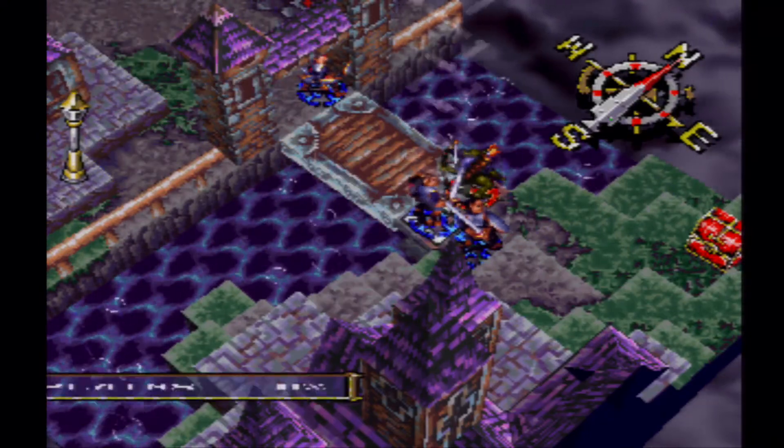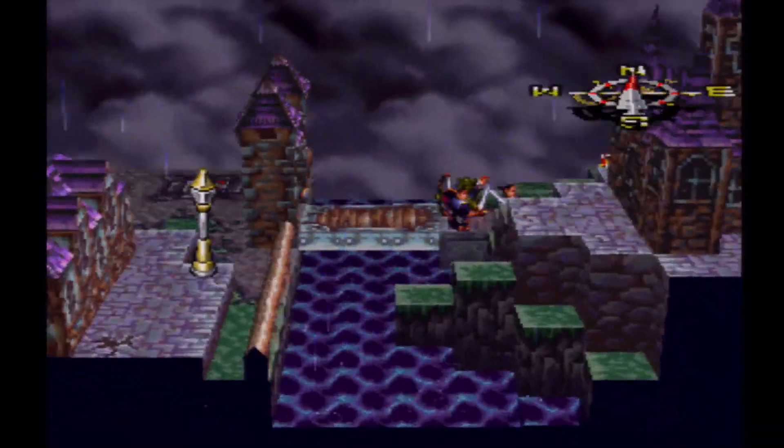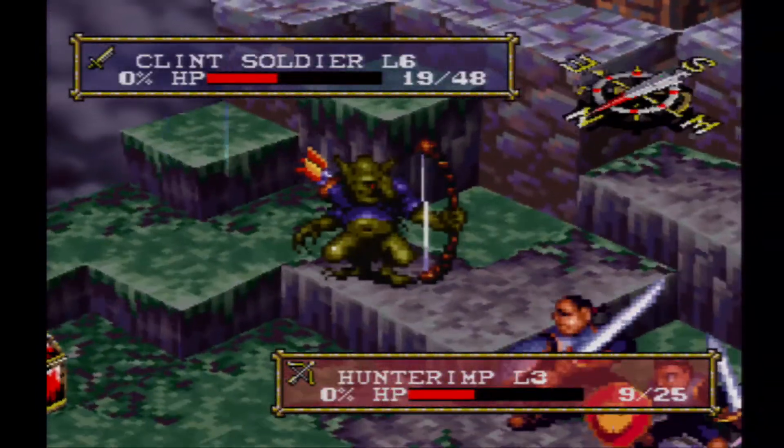I probably should have had Ash stand in front of the bridge, take the hits, heal, and then get Clint to go up and smack him. He won't kill him, but he'll do a decent amount of damage.